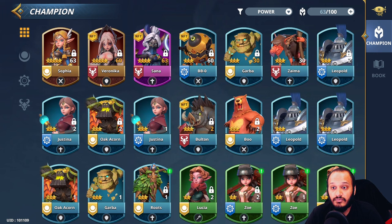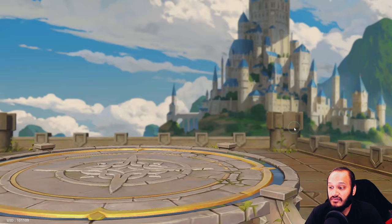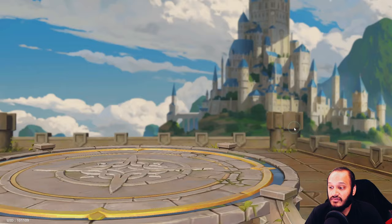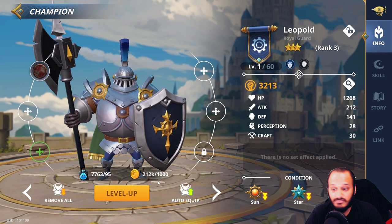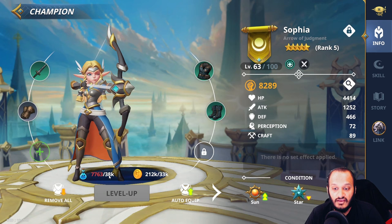To level up your champions, click on the champion you want and press level up. You'll need gold and experience — the higher you level, the more it consumes. A level 1 level-up costs 95 experience and 1,000 gold, whereas leveling from 63 to 64 costs 38k experience and 33k gold.